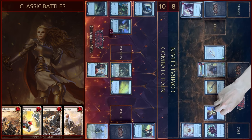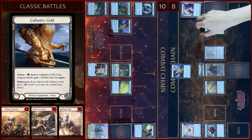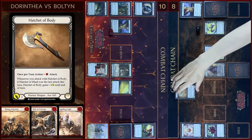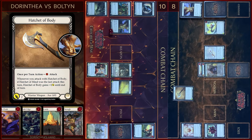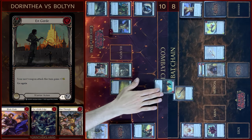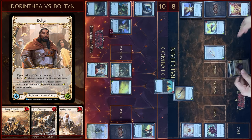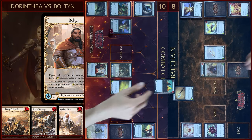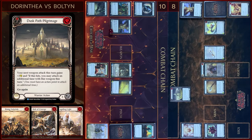Let's close this combo chain and I'll pass to you. I will use Galantry Gold at first — pay one floating. Then I will attack with Hatchet of Body — pay, three damage. Block three. In the reaction step I will use Bolton's ability — Hatchet of Body gains go again. No reactions. Let's close this combo chain. Then I will play Dusk Pask Pilgrimage — pay, close this action.